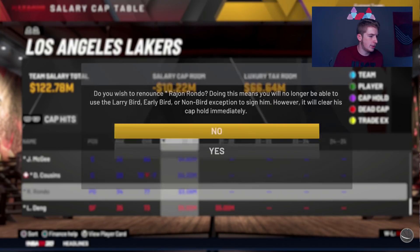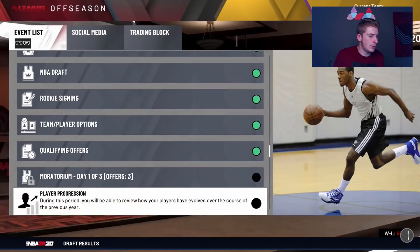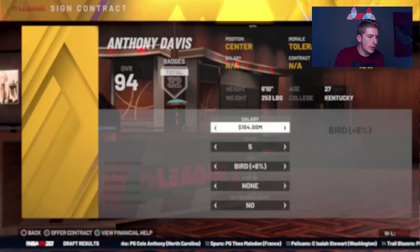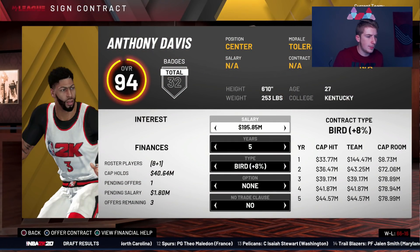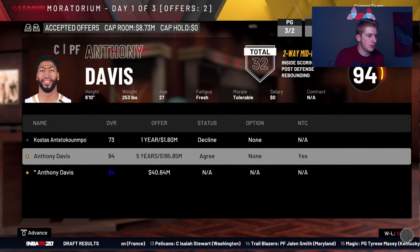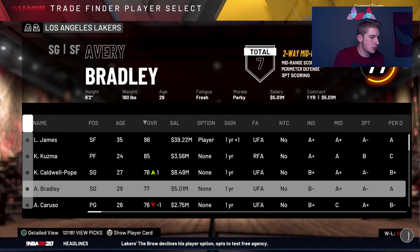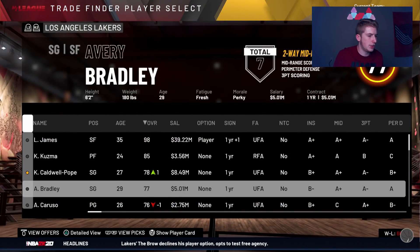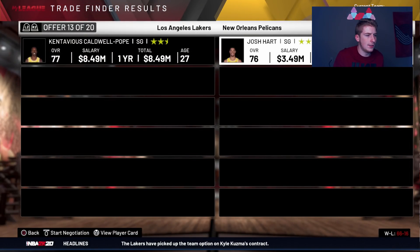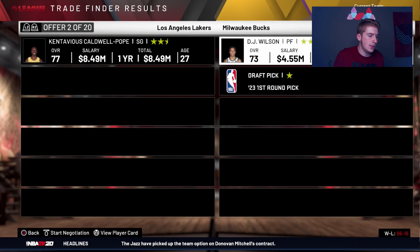There's no way I can let Anthony Davis walk, so I'm going to give him as much money as I possibly can. We got Anthony Davis on lock, which is good. Now I'm going to trade everybody I can. KCP, you're out. Josh Richardson wouldn't be a bad addition honestly — he's on a player option, so we're going to get Josh Richardson at the starting small forward spot and move LeBron to point guard.